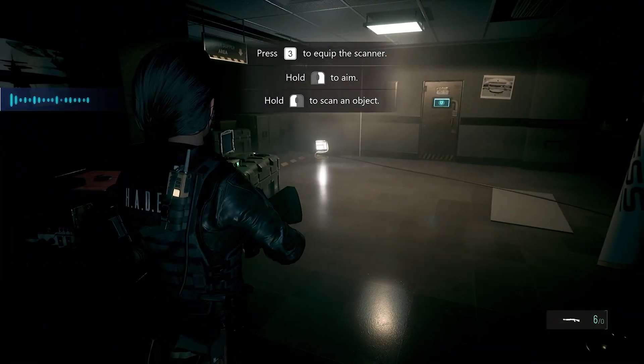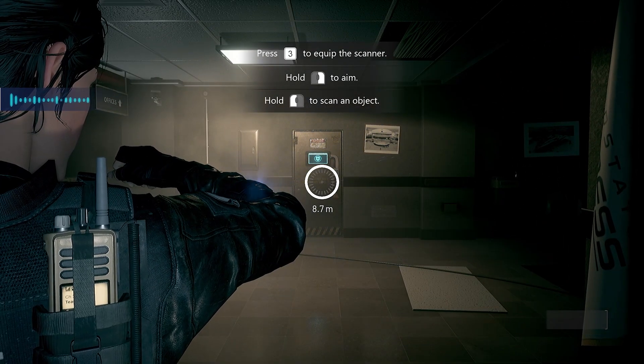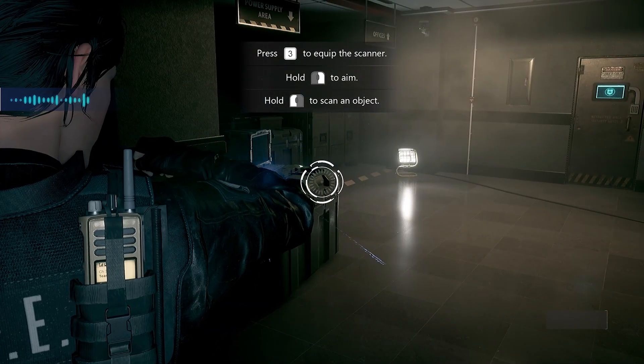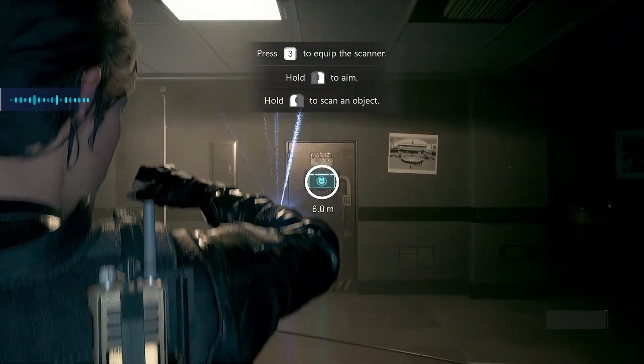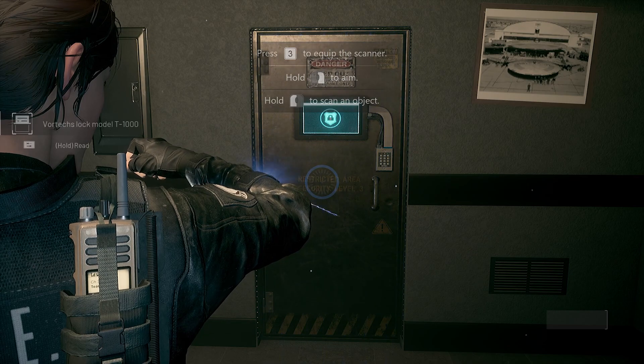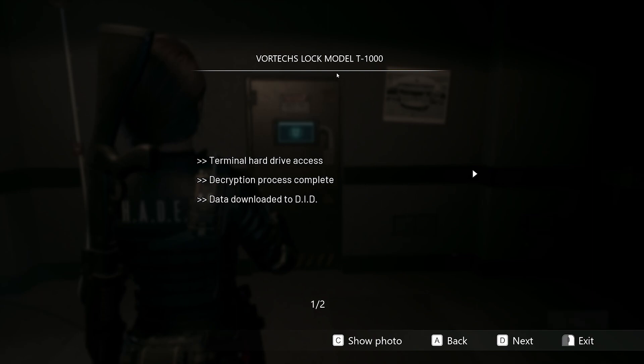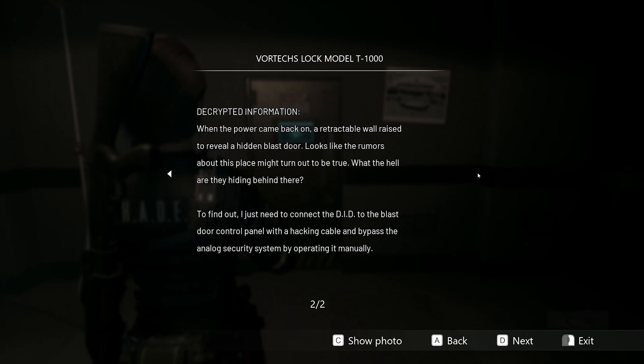What do you mean this door wasn't there before? Hold to aim scanner. Hold to scan object. Do I scan the door? Vortex Lock Model T1000. It's a terminal door — terminal hard drive access. Decryption process complete, data downloaded to DID. When the power came back on, a retractable wall... I thought we were getting supernatural, like super hard, super fast.